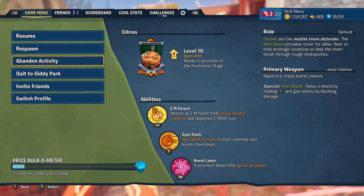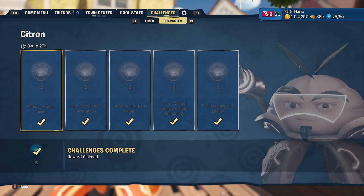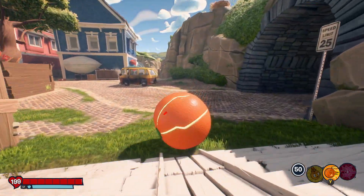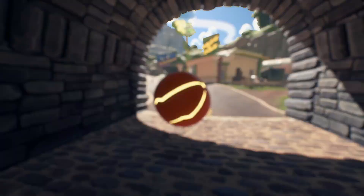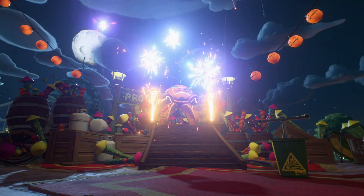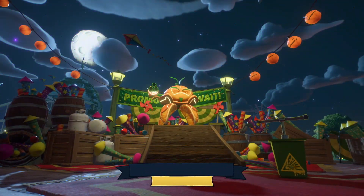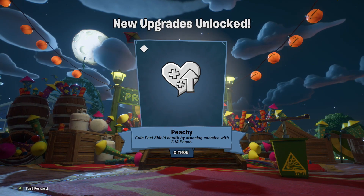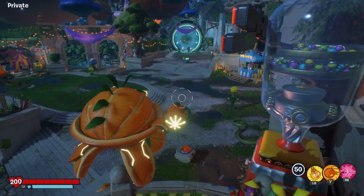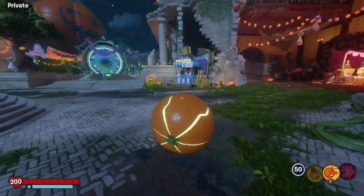Now we're leaving this mission. Look at that baby — all challenges complete. So that last little spot where we had to defend with the peel shield lasted about 30 to 45 minutes, maybe even an hour — it was not a quick process, so just be prepared for that. We got Citron up to level 10 while we were doing that, so we're going to promote him. He's going to be my first one on the next tier after specialist — it's elite. First one at elite! Ampeachy: gain peel shield health by stunning enemies with EMPeach. That would have been so useful — that would have made the process I just did so much quicker. That is just salt in the wound.